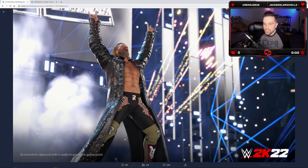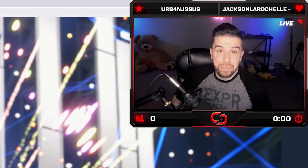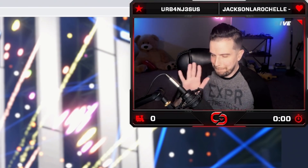Screenshot number one, 2K22, tweeted by the official WWE Games account. This is legit. This is real. This is a rated R superstar. And you know what? Looks really good. Screenshot captured with a work in progress game build — as if every game build isn't a work in progress game.